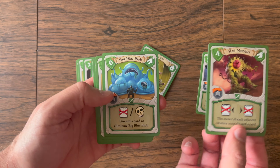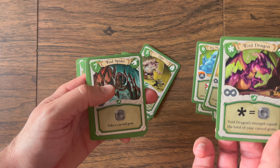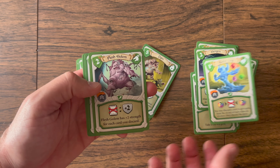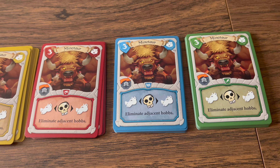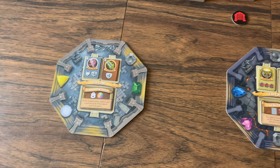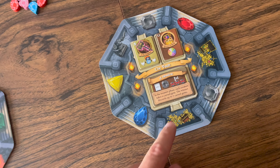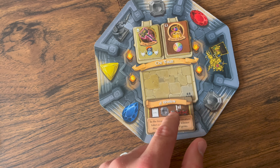Each player will have a deck of 10 cards. You can use the recommended starting cards, totally random 10 cards, or follow suggestions for a partially random deck. Either way, each player will have the same 10 cards just in their chosen color. There are a number of octagon dungeon boards used, equal to the number of players, with icons indicating which ones are used for each player count.